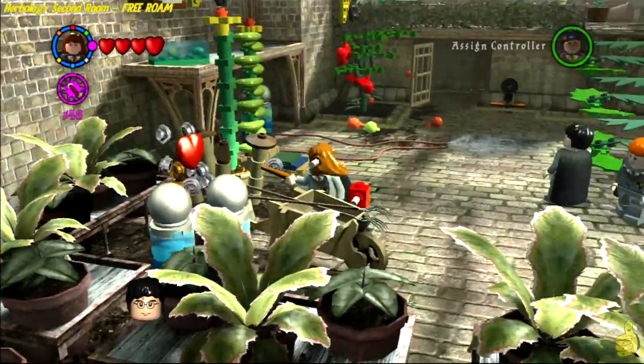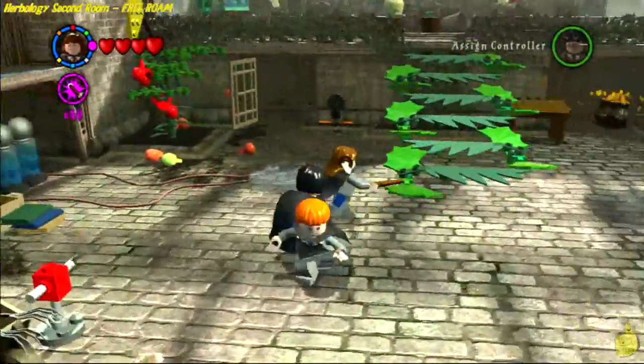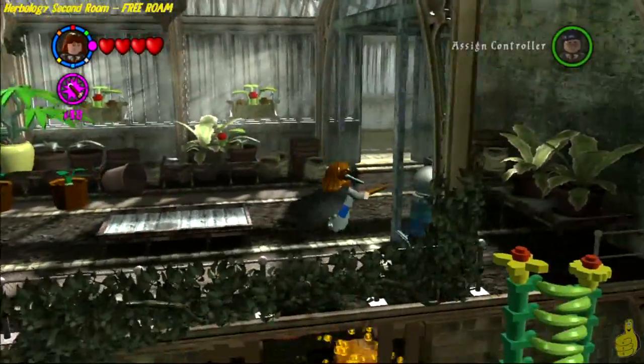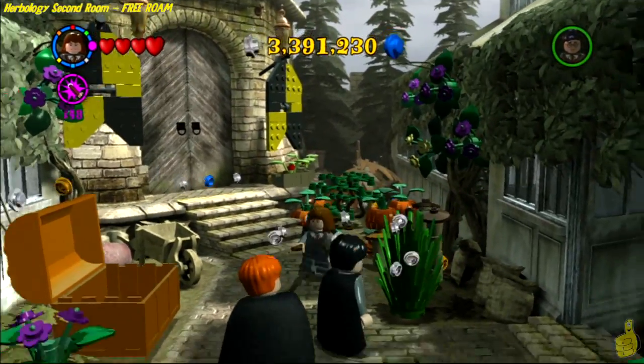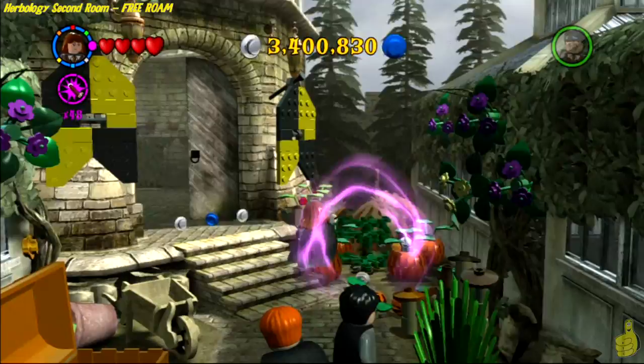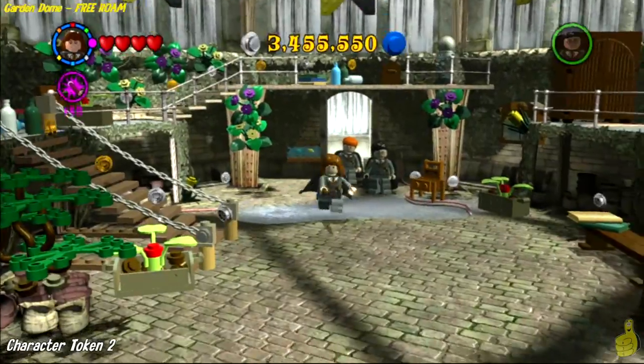We actually have way more money than we really need at this point for the red bricks, but we'll see — I haven't bought the 10x yet. Once you get that handled and the red brick is handed off to the owl, we can go ahead and leave that second room.